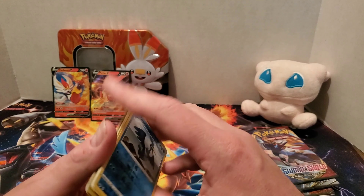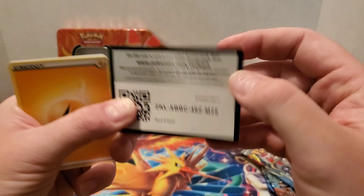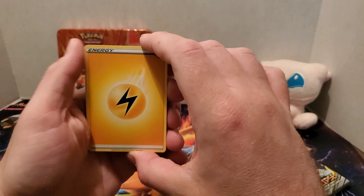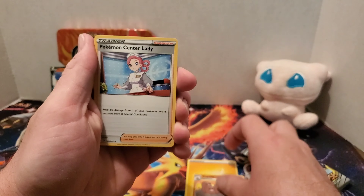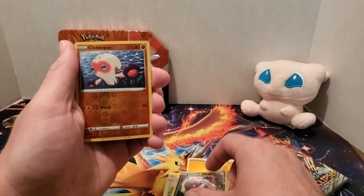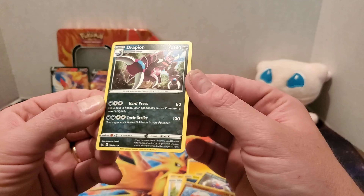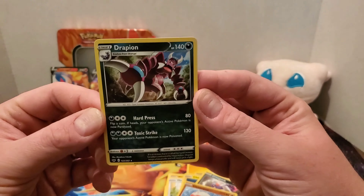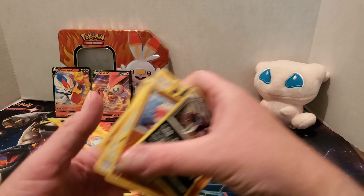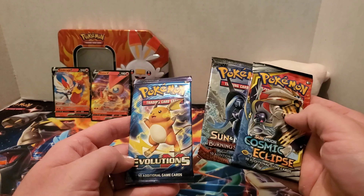Didn't expect to get anything out of the Sword and Shield pack. Let's see if we got anything good out of this one. There's the online code card. Lightning energy, Dugtrio, Nurse Joy, Energy Retrieval, Blipbug, Rhyhorn, Minccino, Chinchino, Croagunk — also a dark type — Clovis as a reverse, and a Drapion non-holo rare. Still a very cool looking card though. The poison types actually got dubbed as dark types now since Fairy got integrated into the psychic typing.